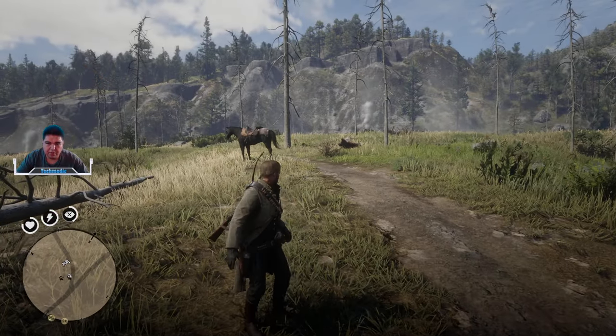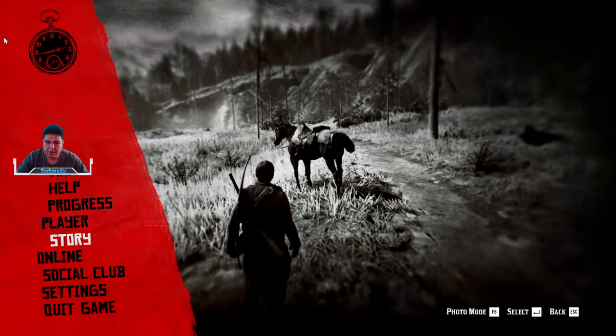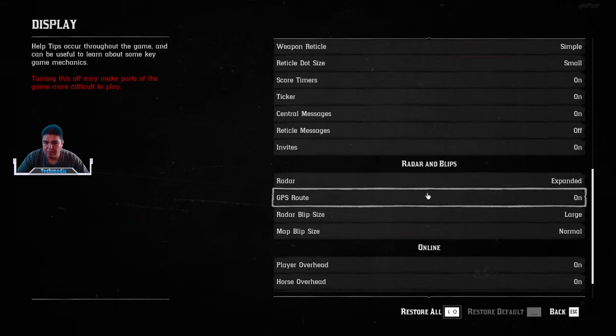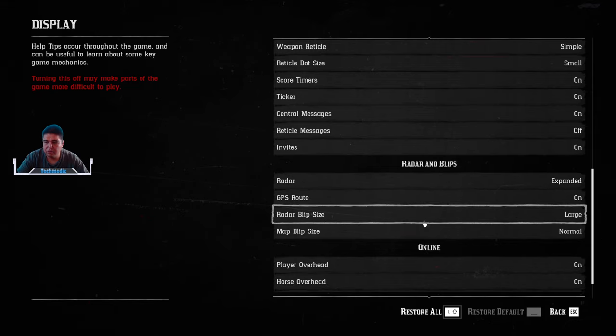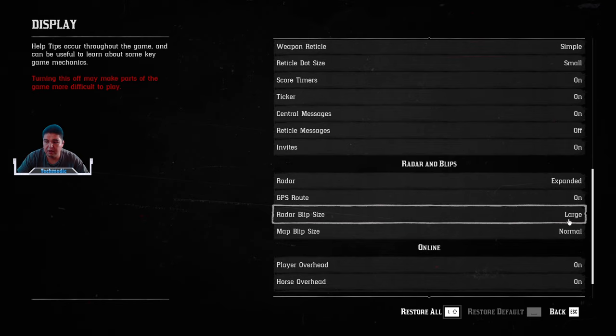You want to make sure that you are setting your minimap, which is in the lower left-hand corner, to Expanded. That can be done by going into Display and all the way down at the bottom, set your radar to Expanded, and choose what kind of blip size you want your quest markers to be on that minimap.